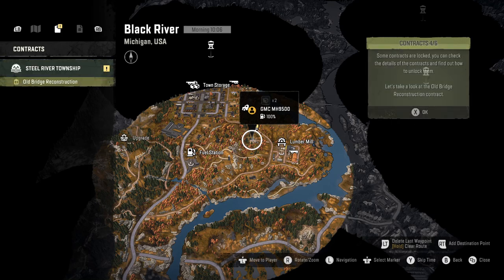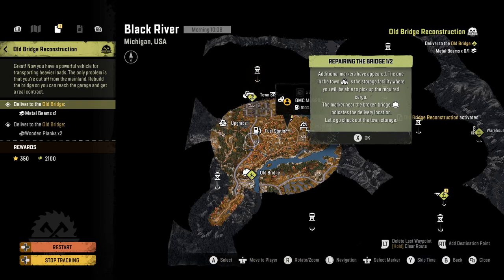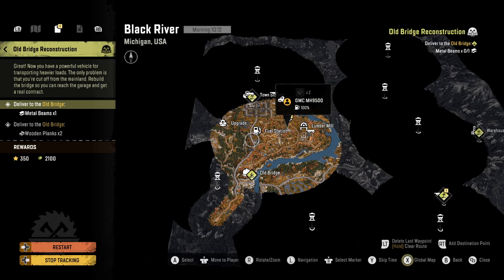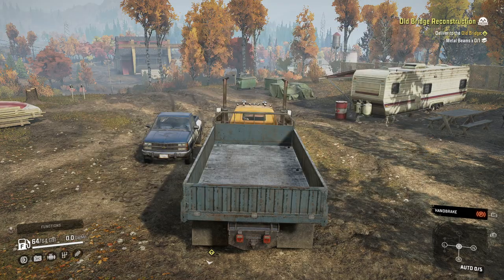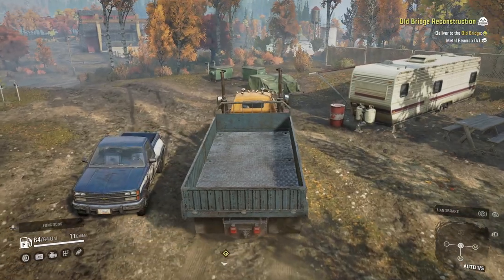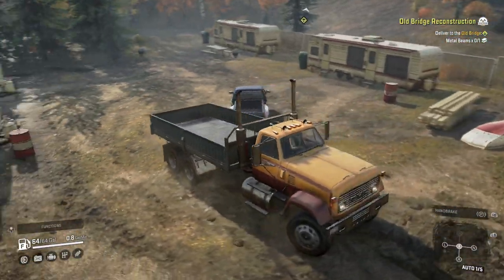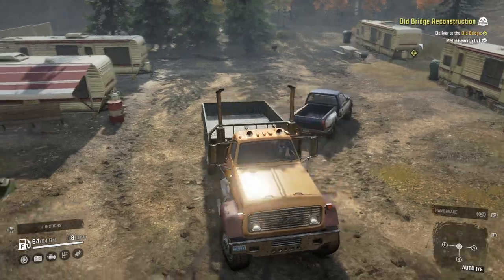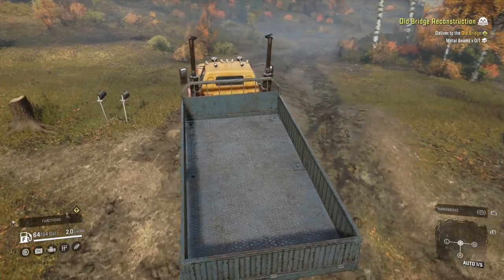Steel River, old bridge construction. You need to activate it in order for it to show up and track it. We need to get metal beams. Goodbye, Chevy truck — my little pickup. There's not any other trailers around here, is there? Keep an eye out for them because you can get experience points from them. There's the lumber mill, and I know taking a right will take me to town, so I'm going to do that.